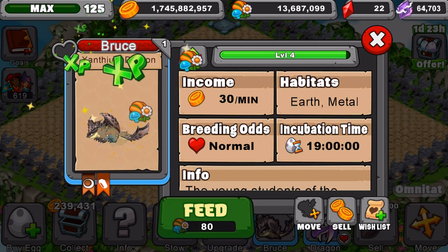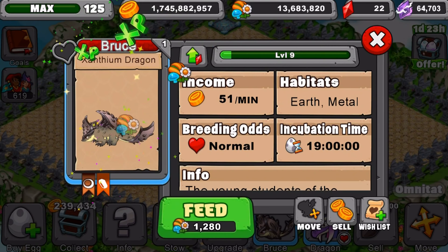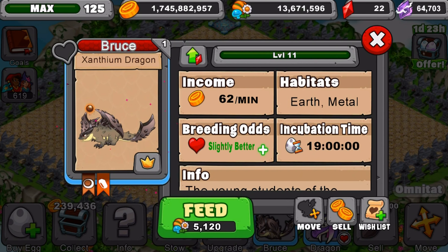Level 11 will give you slightly better breeding odds, so let's show you guys that. At level 11 you get slightly better breeding odds, 62 gold a minute, 19 hours incubation time — all that stuff.